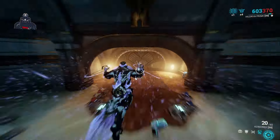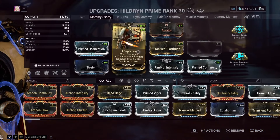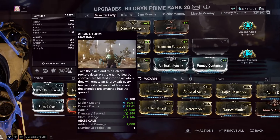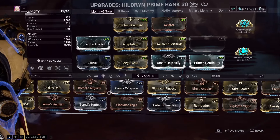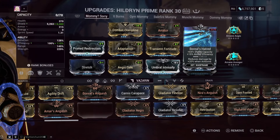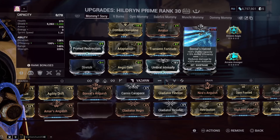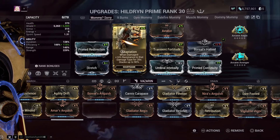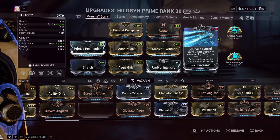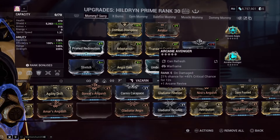To maximize damage you obviously want high strength and high shields, though you have to be careful because the more enemies picked up by Aegis Storm, the faster your shields drain. Boreal's Hatred is great here — it gives damage reduction while airborne, shield capacity, ability efficiency, and a bigger damage increase. Combat Discipline and Arcane Avenger are also recommended so you can actually crit.